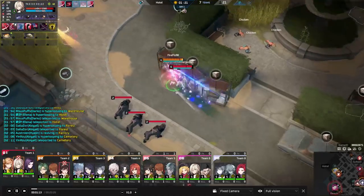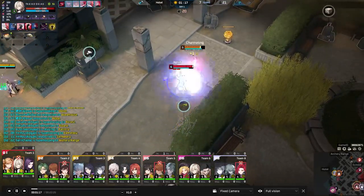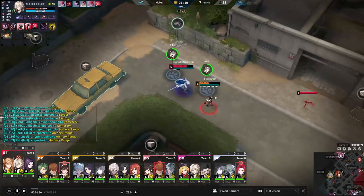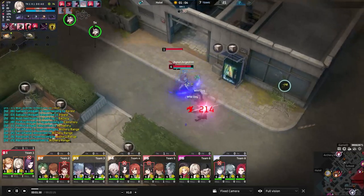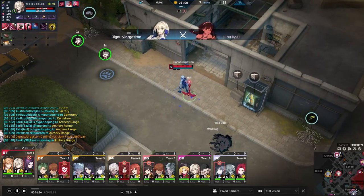His main skill Q deals damage in a frontal cone, and hitting enemies on the outer range will grant him a stack increasing his movement speed. Once he reaches two stacks he'll be able to use an enhanced Q, causing him to spin around the target, pulling nearby enemies inward and healing himself. Even right now he's already running people down with these abilities.